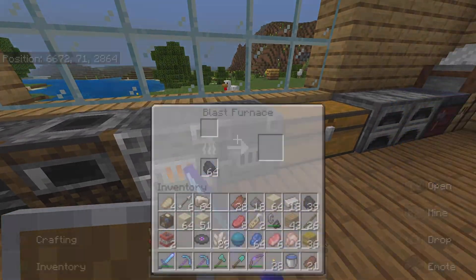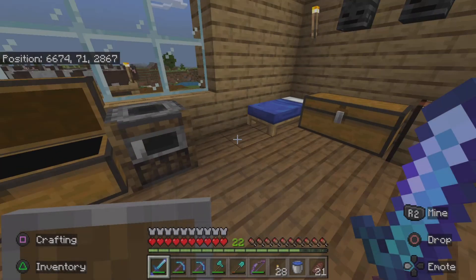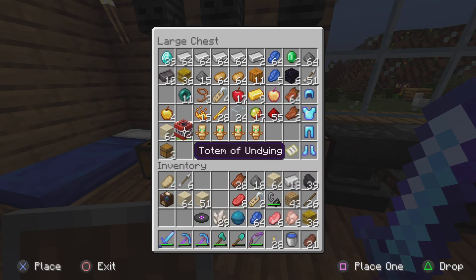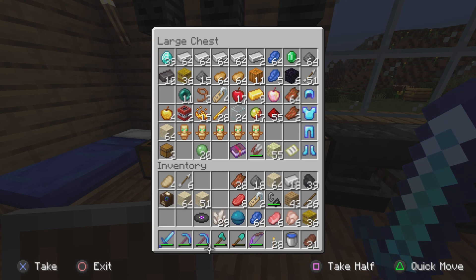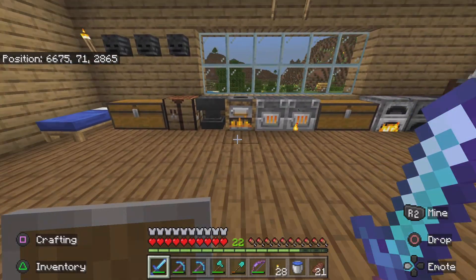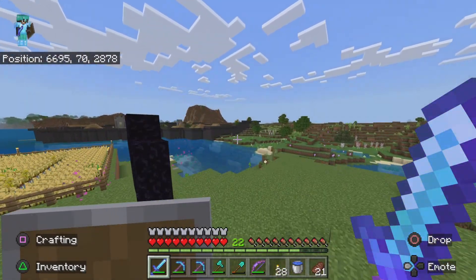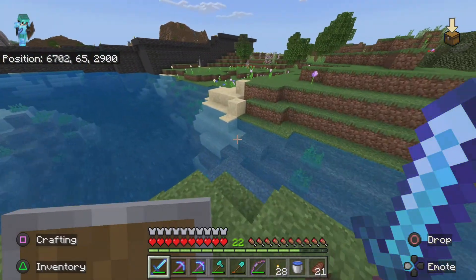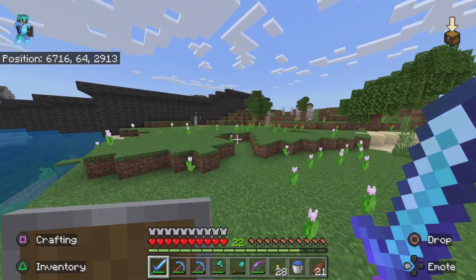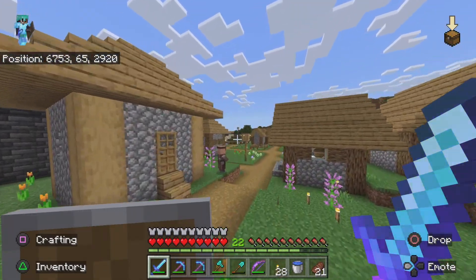I'm gonna put all the stuff I got back in my chest. Like the three diamonds - I don't even have a lot of diamonds. I really needed to go down that cave and find diamonds and I didn't even find any except for those two, and the fortune didn't even work on them. So that's annoying. But I did get a lot of iron so I'm gonna smelt that iron. Hopefully I'll go mining again one day and actually find more diamonds cause I'm running low.